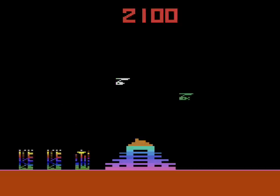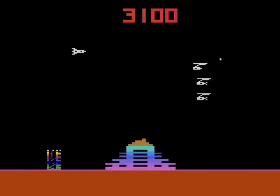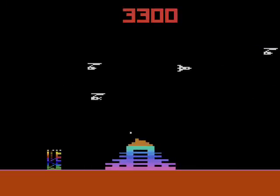After each wave you complete, the missiles will move and drop faster, they'll start to come from either side of the screen, and at about the fourth wave they'll already be white, so you won't be able to tell which one the computer locks onto.